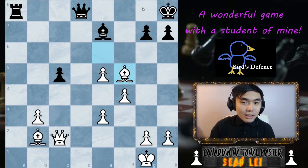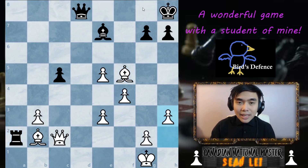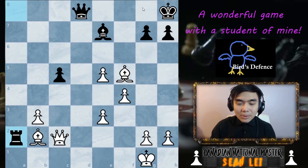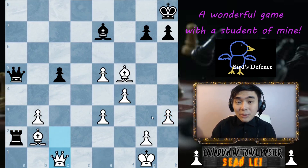My opponent has counterplay with rook A2. I play H3, queen A5, and I play queen C1. Better in this position instead of playing H3, there were other moves I could have played. But I played H3 thinking to be safe, and then I forgot that I'm creating some dark square weaknesses.